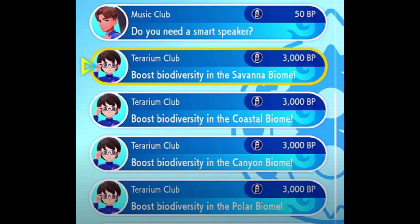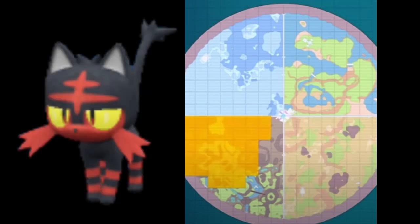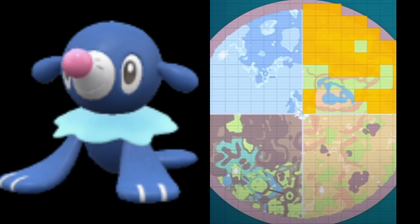After you get all of them, here are the areas where you are able to catch the starters. Here is the area where you get Violet, here is the area where you get Litten, and here is the area where you get Poplaro.